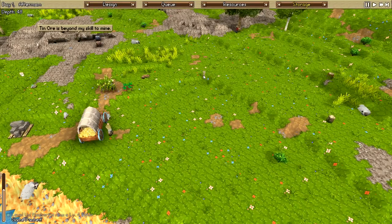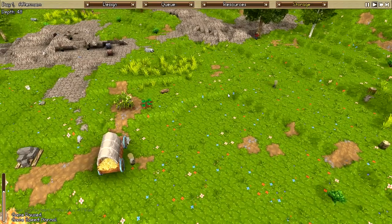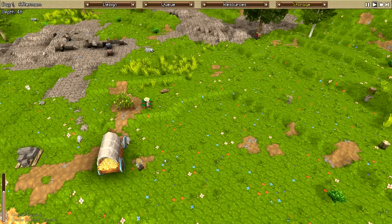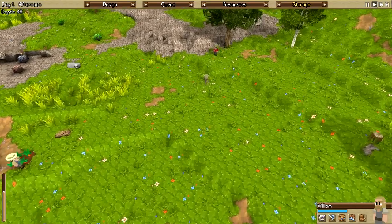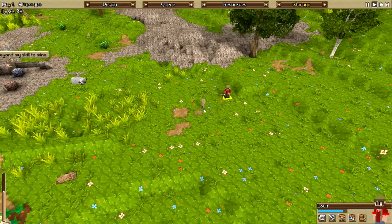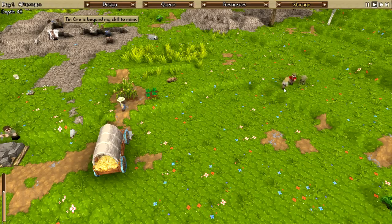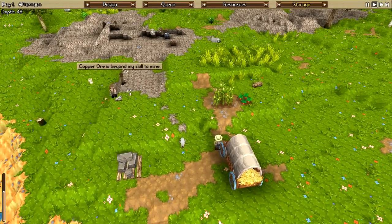It looks like we have a goblin popping up here — appears to be in good health. When you've got your villagers, the most basic way of controlling them is you click on one of your villagers to select them, and click anywhere else on the ground to deselect. If you right-click you are able to micromanage them. Our wood chopper Lewis has an axe — a pretty good weapon — and the goblin is going to run. At the beginning your villagers will take care of enemies on their own, but once your village grows the enemies get much more difficult.